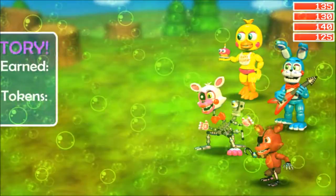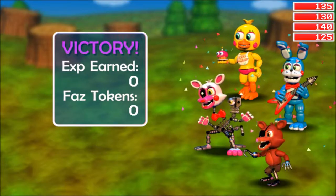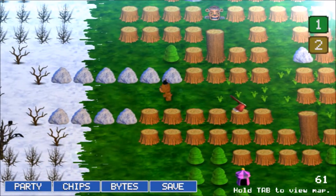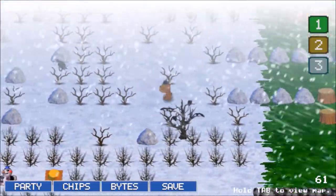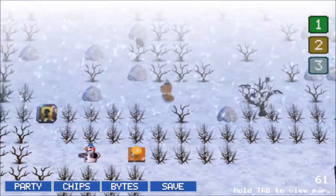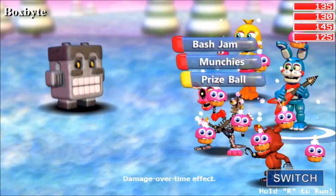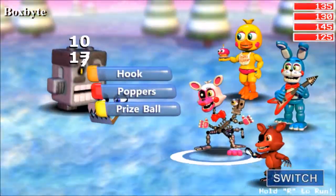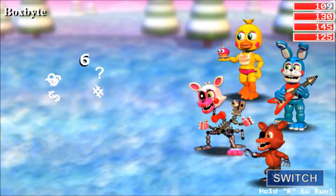I noticed something - it seems weird, like a really dumb thing to notice. But I feel like the characters' idle stances, how they bounce up and down - it doesn't seem like they do it as fast anymore. After the update, it's slowed down. I'll have to check that out later. It's actually really nice not to have the attack sounds drowning everything out.